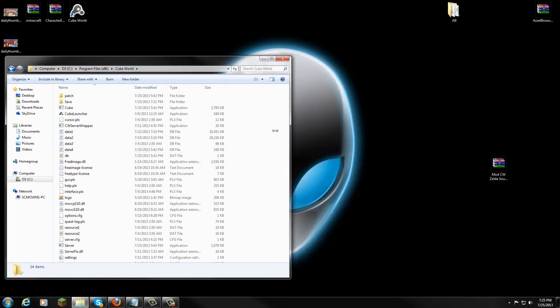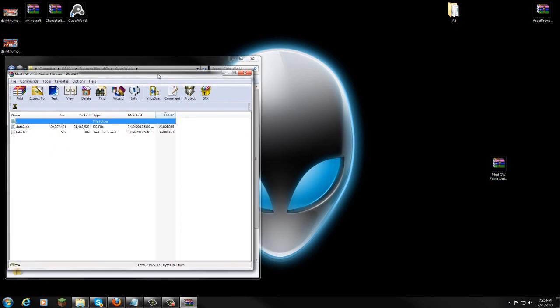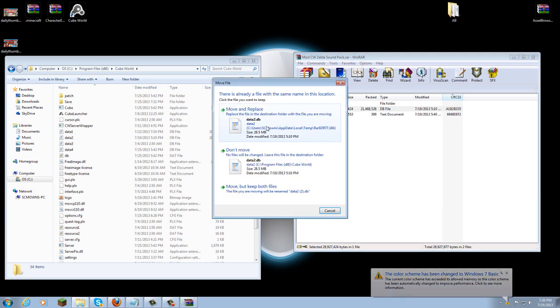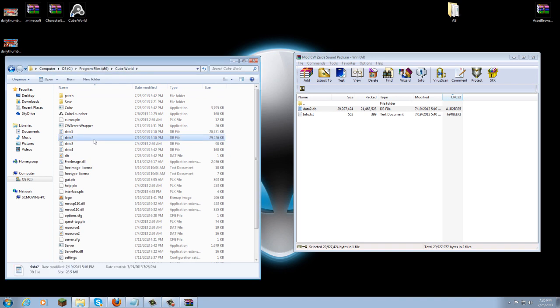Now you're here. What you're going to do is open up the Legend of Zelda sound pack — double-click that. Inside the zip you can read the info for more instructions, but what you're really going to do is simply drag over the file called 'data2.db' and drag it into the Cube World folder. It's going to be replacing the existing data2 file. Drag it into the Cube World folder, wait a little bit, it's going to say 'Move and Replace' — just say OK.